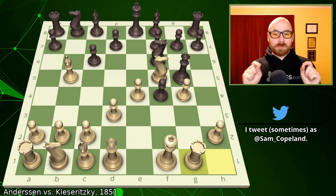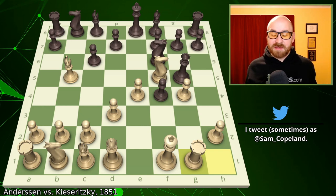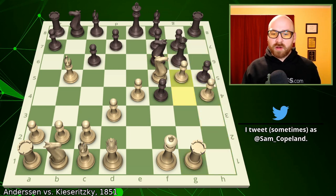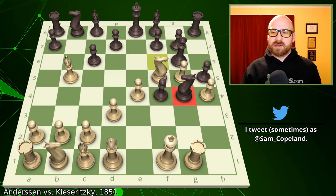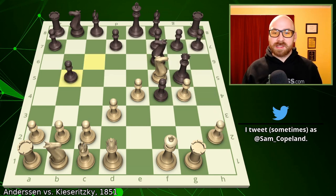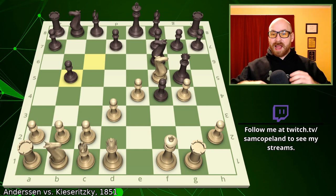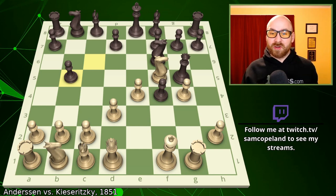Capturing the bishop on b5, which is what happens in the game, is not the correct decision. Instead, Black needs to carve out some space on the king's side for the queen and knight that are starting to feel very tactically vulnerable. The way to do that is pawn to h5, so that after pawn to h4, queen back, pawn to g5, there is a square for the knight to run to on g4, and actually in this position Black is doing okay. Instead, we get c takes b5, accepting the bishop sacrifice and saying Black can hold against the aggression on the king's side — but this proves to be a mistake.